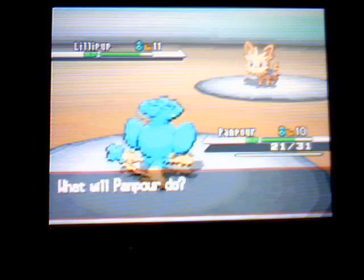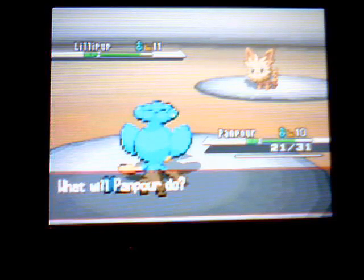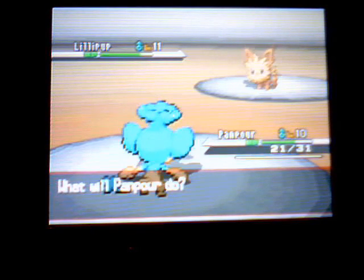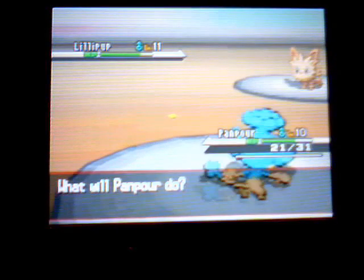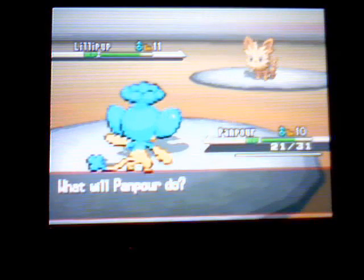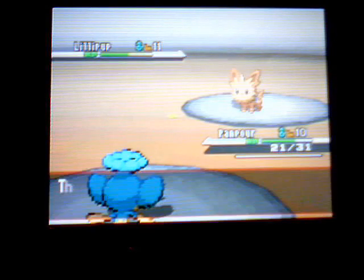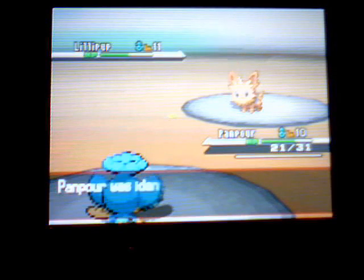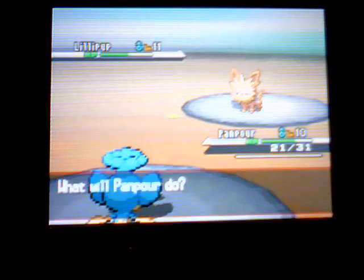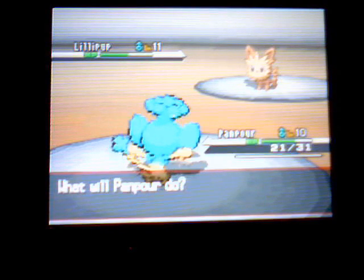Against them, you want to be using what you're strong against — either Water Gun, Vine Whip, and so on. Pansear would have Incinerate, which is probably not the best fire-type move, but it burns. The thing with Incinerate is it will actually burn their berry if they're holding one. So it has an upside, but it's not the greatest move for dealing damage.